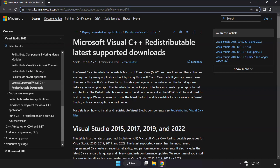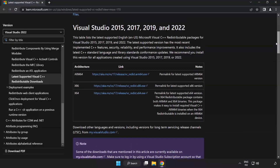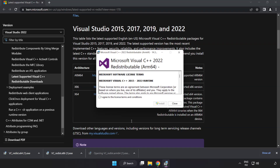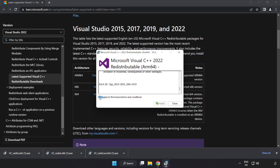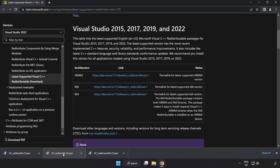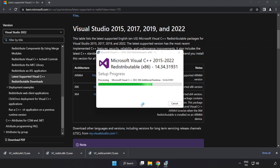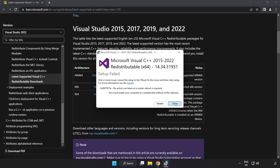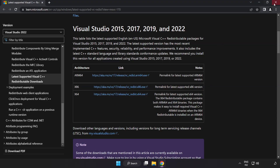Go to the website link in the description and download three files. Install the downloaded file. Click I agree to the license terms and conditions and click install. If it fails to install, no problem. Repeat for the other files and click close each time. Close internet browser.